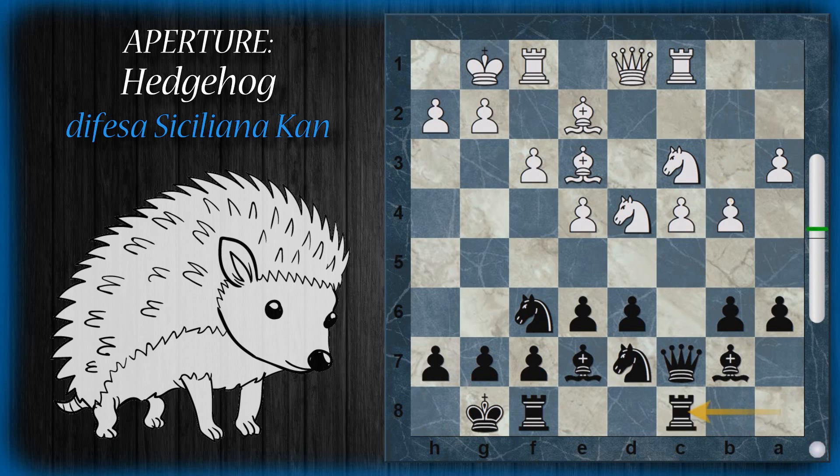Completata la struttura pedonale hedgehog con i 4 pedoni che controllano completamente la quinta traversa, arrocco, alfiere E7 — non c'è migliore posizione — alfiere E3 comincia a far pressione con gli alfieri sui pedoni di donna del nero. Cavallo BD7 difende sia il pedone B6 che la spinta C5 preferita del bianco. Torre C1, arrocco corto, B4, torre AC8. Le spinte fondamentali del nero sono D5 e B5; quella preferita del bianco è C5. Per questo video è tutto, ci vediamo al prossimo, a presto!